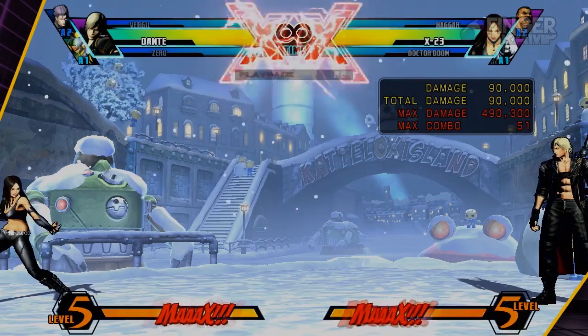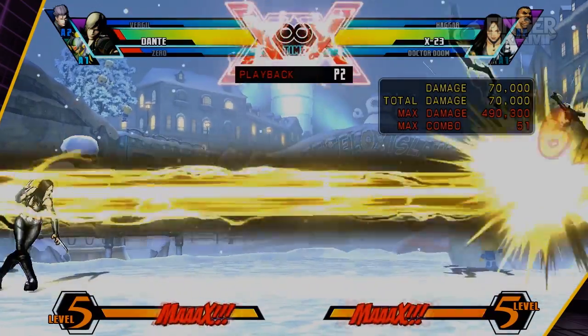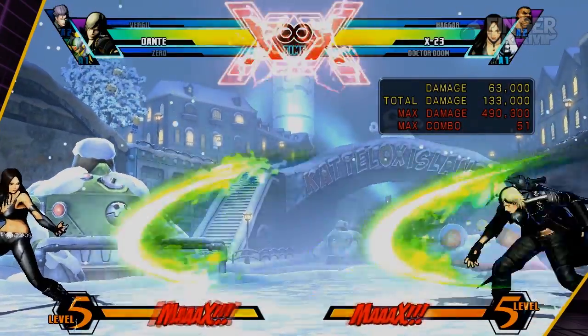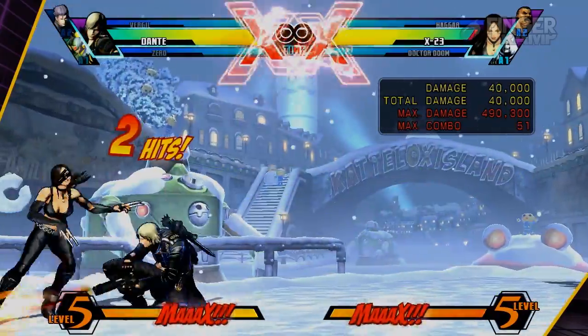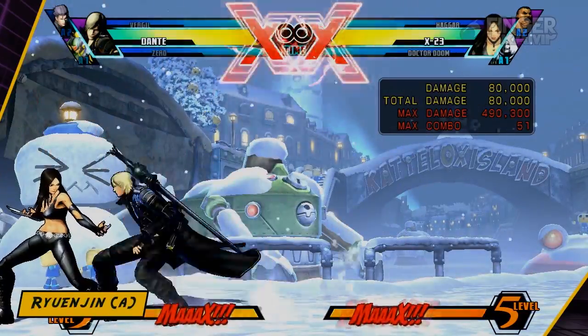For the first assist, we have Hadangeki B. It doesn't have a ton of durability — it will lose in most projectile wars to superior projectile characters. But it can be used for rush-down play to press your opponent. In Shadow Clone mode, it gives you a double Hadangeki: the Shadow Clone will come out and follow Zero accordingly. I wouldn't use it to win a projectile war.